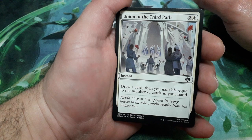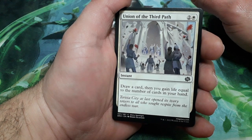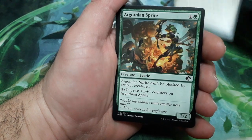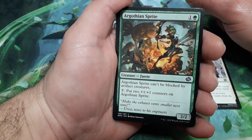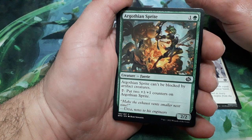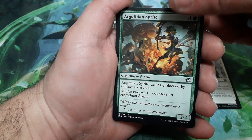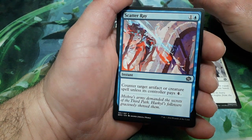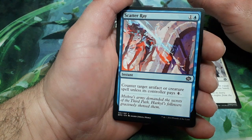Union of the Third Path, three drops — draw a card, then you gain life equal to the number of cards in your hand. Argothian Sprite, two drops — it can be blocked only by artifact creatures. For seven, put two plus one plus one counters on it, and it is a 2/2. Scatter Ray, two drops — counter target artifact or creature spell unless its controller pays four.